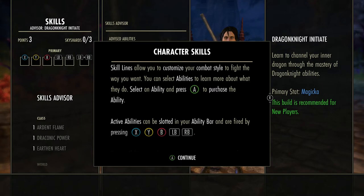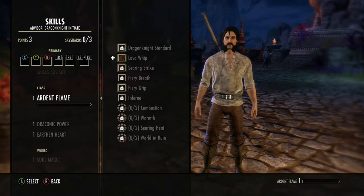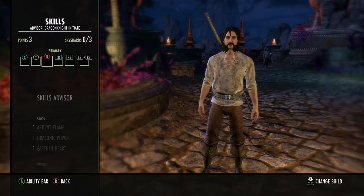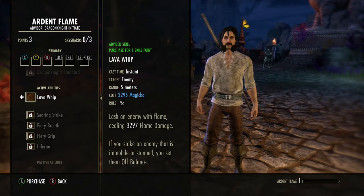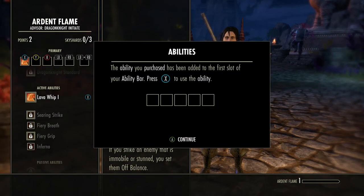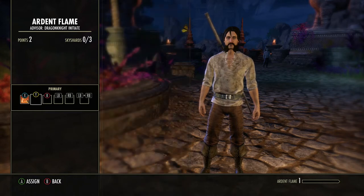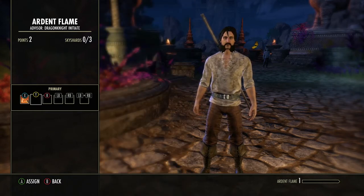And this gives us our character skills. So how are we going to set up our character skills? What we're going to do is we want to get one of each of these on this bar in our primary bar. We have three points, so the ones that are active we're going to go ahead and purchase. We're going to purchase this one and it's going to put it in the bar automatically. If you don't like it in that position, you can always change it by hitting X and then select where you want to put it. You can't put it in the last one because that's for your ultimate.